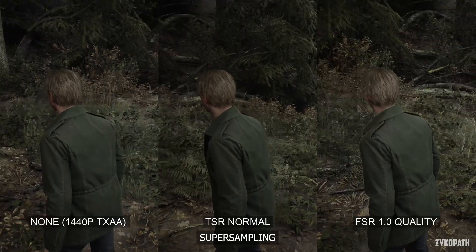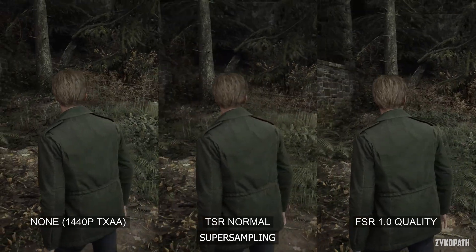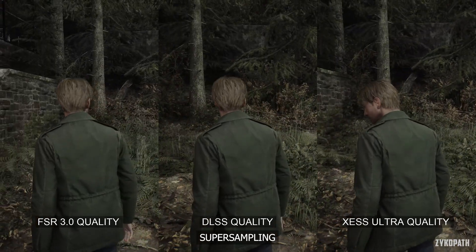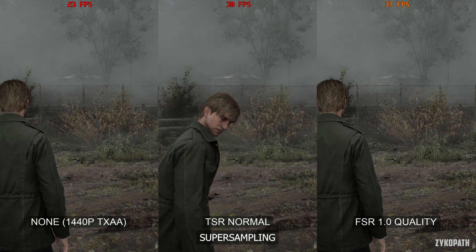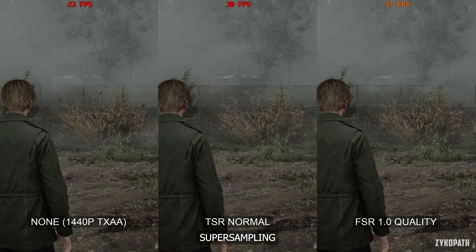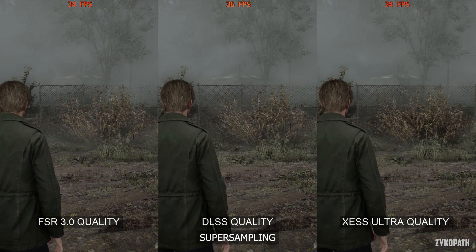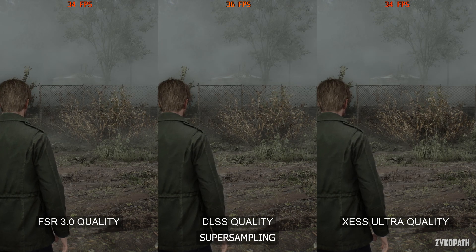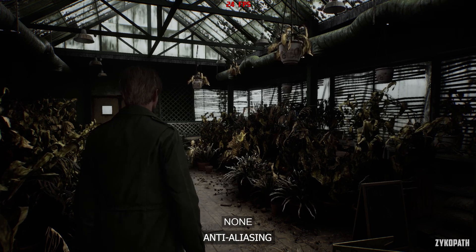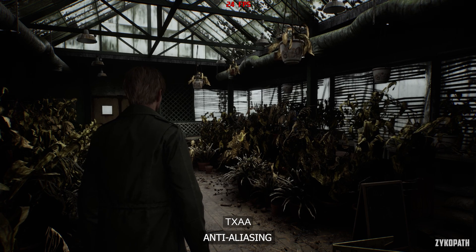Overall, in terms of image quality, DLSS looks the best in all scenarios, with TSR coming in second place. However, when looking at performance, TSR normal has much lower FPS than DLSS. If your GPU doesn't support DLSS, I recommend FSR 3.0, or use TSR if you don't mind losing a few frames to achieve better image quality. As for anti-aliasing, it ends up being redundant when using super sampling — just keep this on TXAA and forget about it.